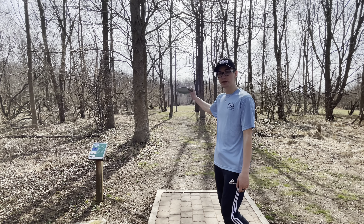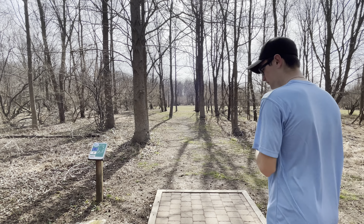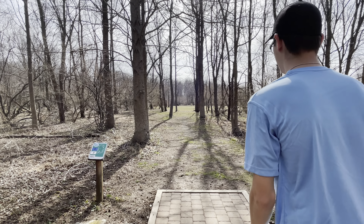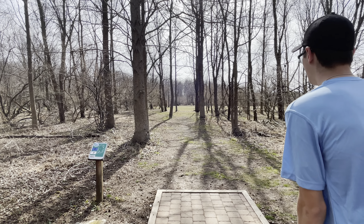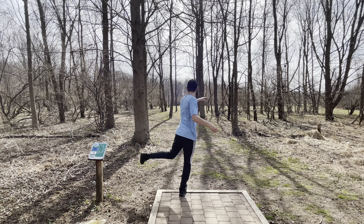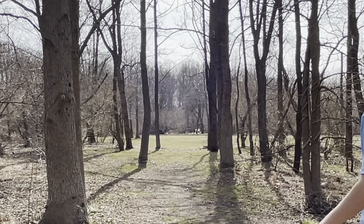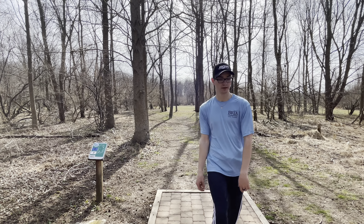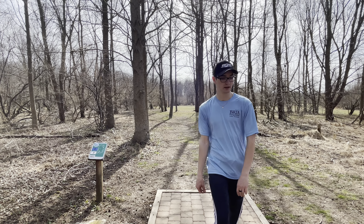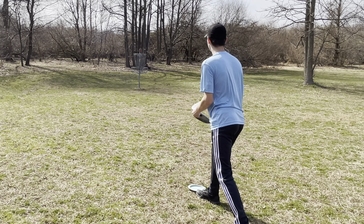Alright so we are on hole 9. It's a par 3, 350 feet, dead straight. All you want to do is get out of the gap and you'll have a pretty much easy upshot after that. I'm going to throw my Hades, have it flip up slightly, maybe turn and come back at the end. There we go — go dead straight. I'm happy with that because at least I made it out of the gap and I'm near the basket.